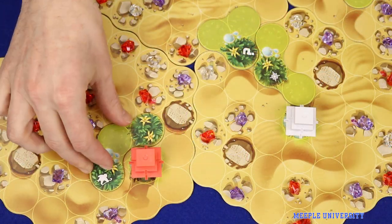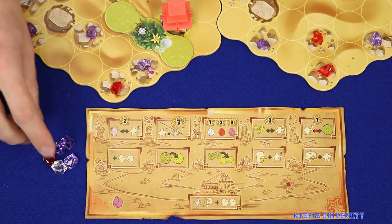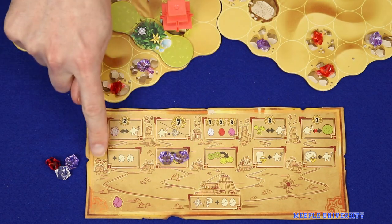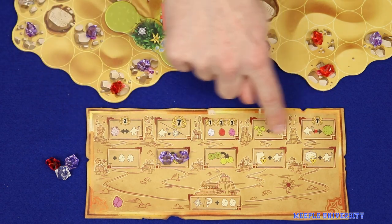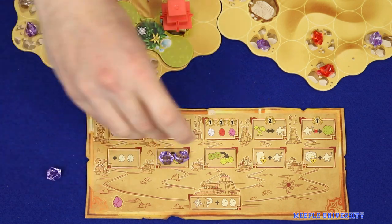After placing the tile, the player will take bonus actions which drive most of their points. Placing a skill icon allows the player to spend two gems of any colour to unlock a skill from the player board. The bottom row gives the player a once-off bonus action, and the top row unlocks a scoring objective. Players must activate a bottom row skill before activating the skill above it.